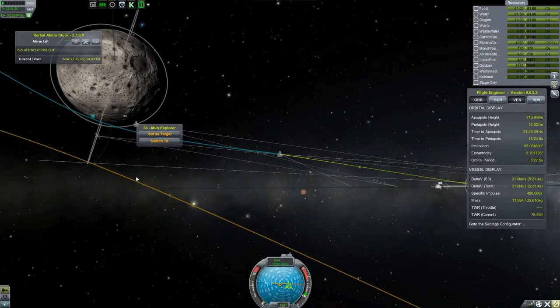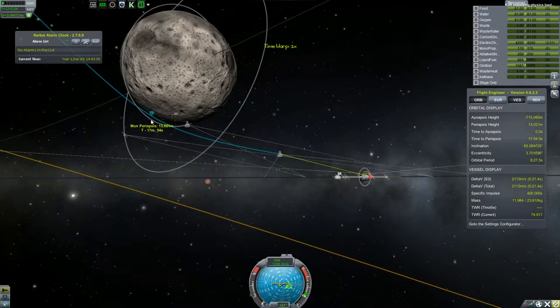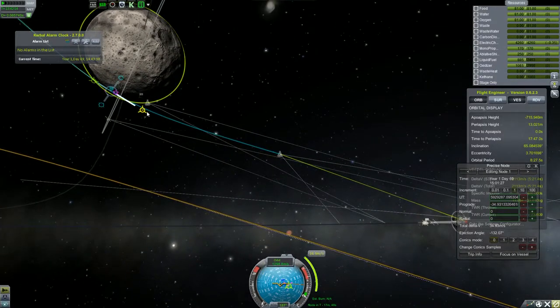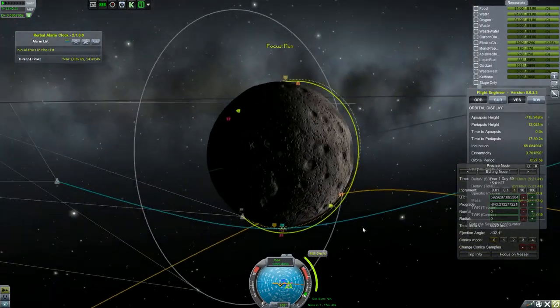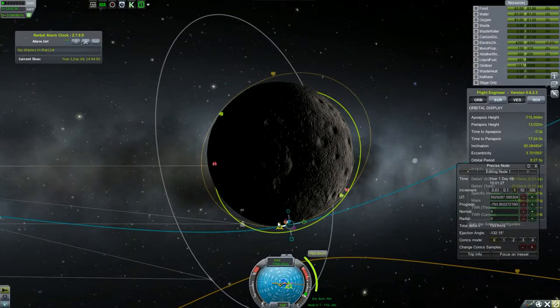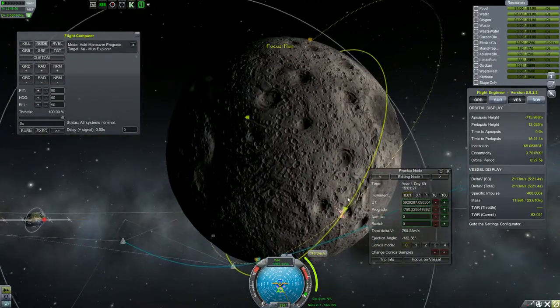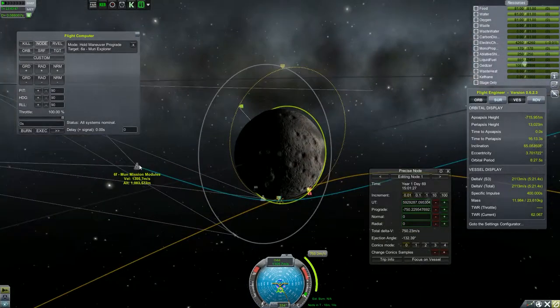Alright, what direction is this going? The moon explorer — we also need to get captured. So let's focus on getting captured first and then maybe the intercept. This might take me a little while so I might do a little bit of skipping. So that burn is going to be probably not too bad. I'm also not sure how well our communications are going to go.